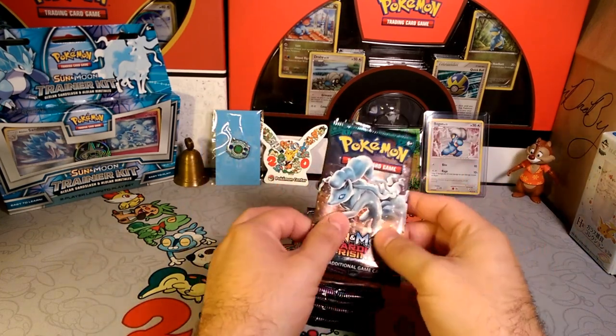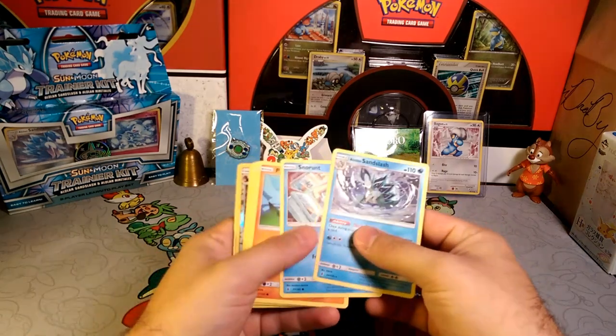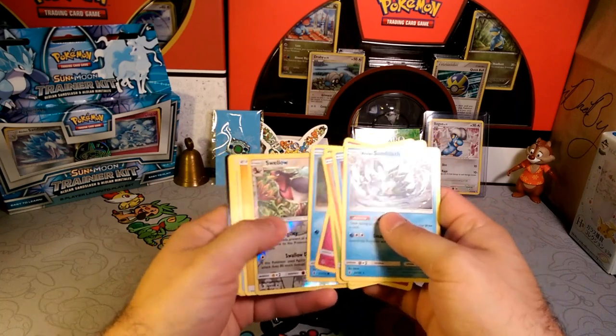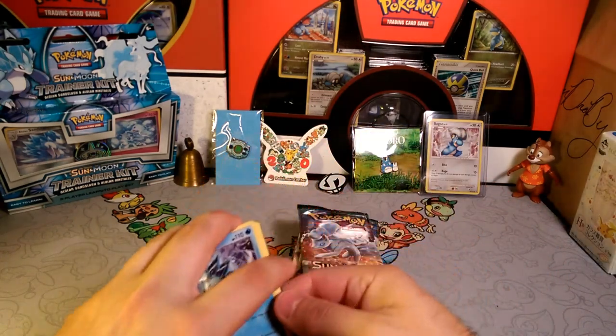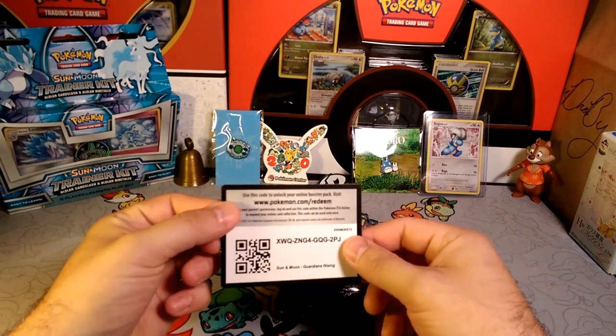That way I can keep track of all the cards too. I did a test opening and didn't get anything out of Sandslash, but I'm excited for Sandslash to go together with the new enhanced hammer and aqua patch — actually, I'm excited for Sandslash to go together with the new Muk from the next set.